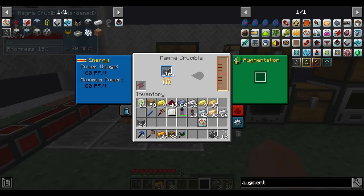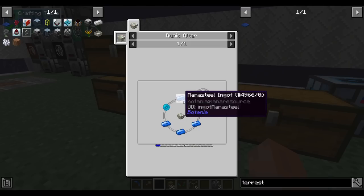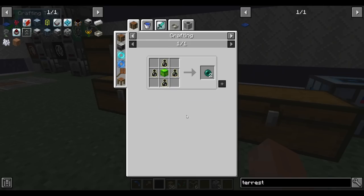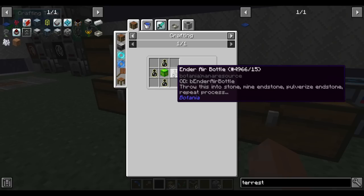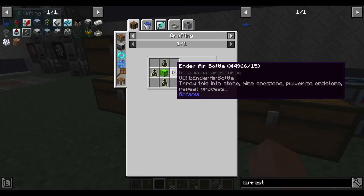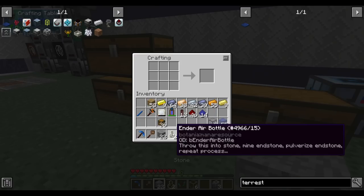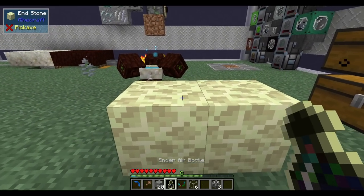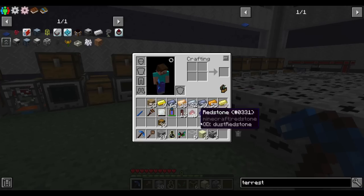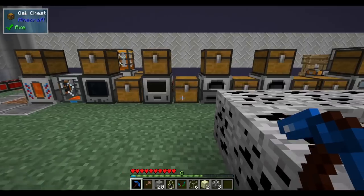We are now making lava very slowly but it is automated. One of the ingredients for the agglomeration plate is the rune of mana — the mana seal is trivial to make, but the mana pearl requires ender pearls, and we only got two ender air bottles from a quest. Turns out there's a tooltip explaining it: mine understone, pulverize the understone, and repeat — you're guaranteed to get the bottle back and have a chance to get the understone back too.